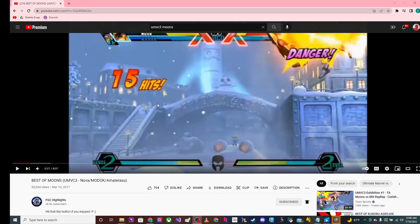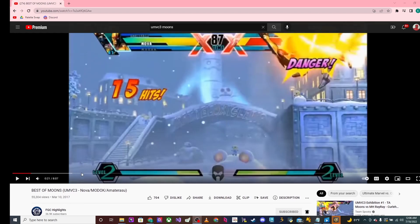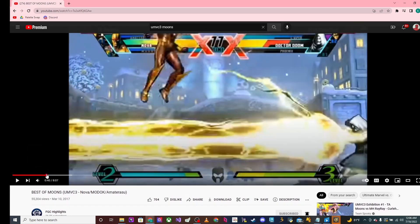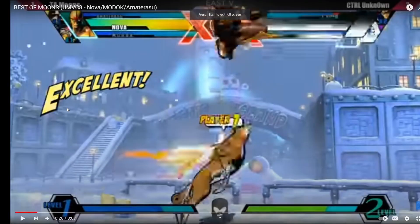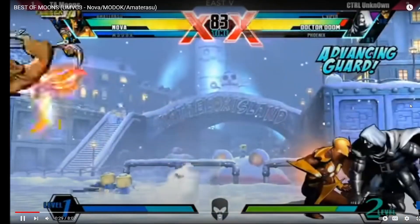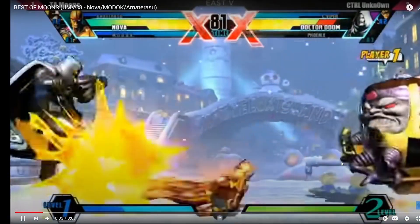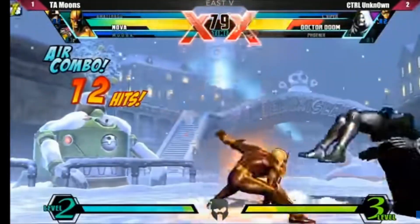Our next move in our top 10 is going to be Cold Star. I feel like Cold Star is very, very good with neutral and sometimes combos, though it could be a little janky with combos. This is another FGC Highlights clip — Cold Star is a really, really good move. A lot of people agreed with me that it is a top 10 assist because you can get a lot of ambiguous mix-ups with it. It holds them down and you can get a lot of high-lows. This is Ta Moons using it.